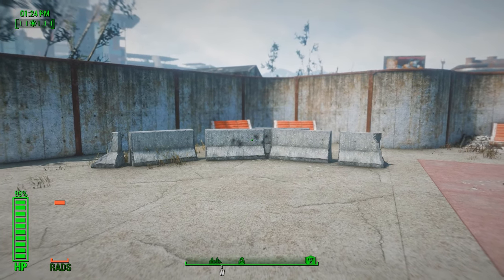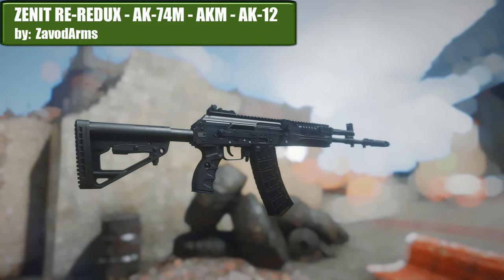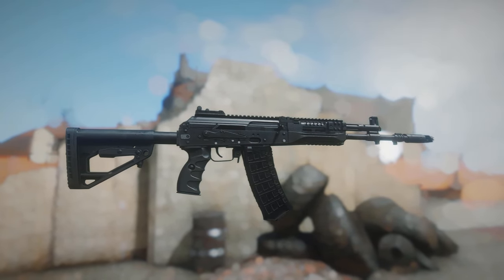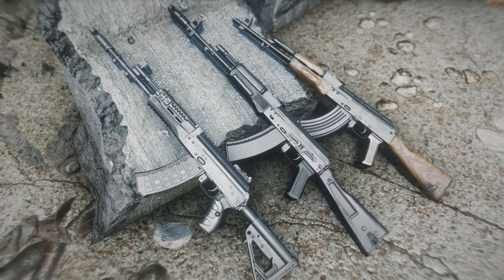Next we are going to look at some more modern themed weapons. The Zenit Re Redux — so many 'Re's. It's another little weapon pack. It includes three Russian assault rifles: the AK-74M, the AKM, and the AK-12.